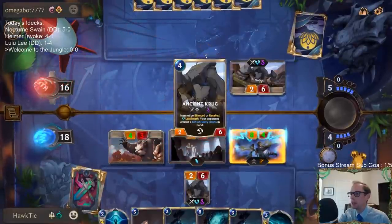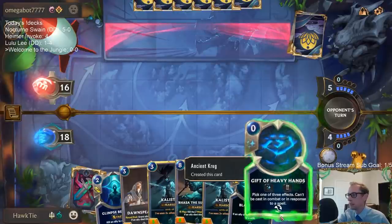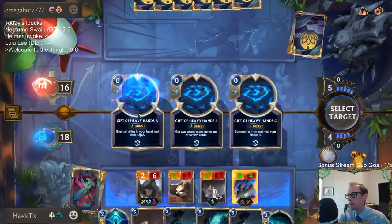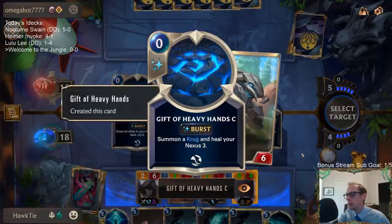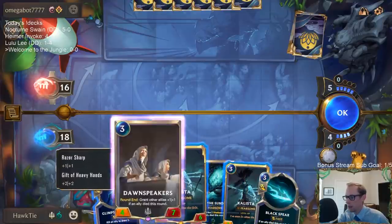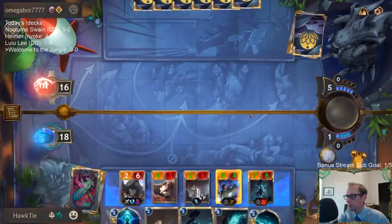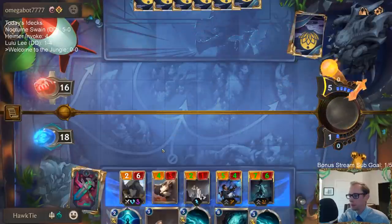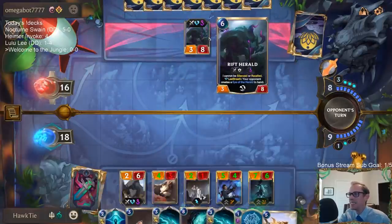I definitely want to kill their Ancient Krug — give me another Gift of Heavy Hands. What's a Krug? So I'm gonna kill it and heal your Nexus 3, then grant our allies another plus two plus two. Oh, this is getting silly!